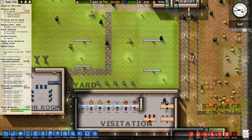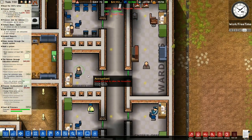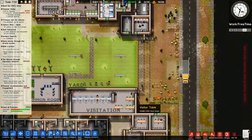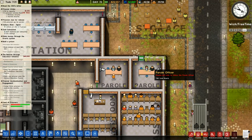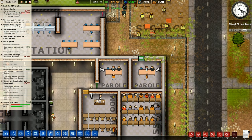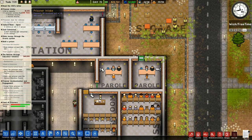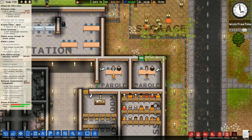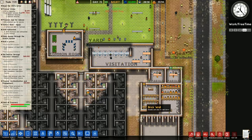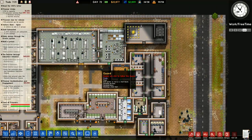I've got a chief's office, a foreman's office, accountant, psychologist, warden. Do I need another office? Parole lawyer, parole officer — and then they're starting to work through that. I've got 46 prisoners up for parole, it's going to take a while. They've got to start working through a bit of a backlog. So 6 parole hearings per day — that might end up being too much, I'm not really sure at the moment.